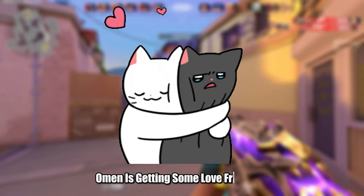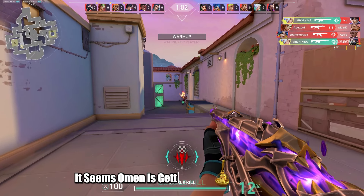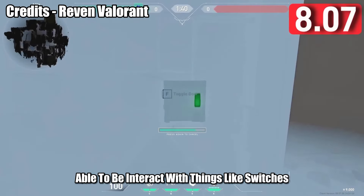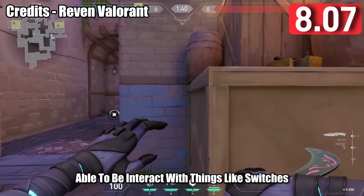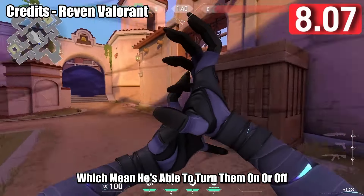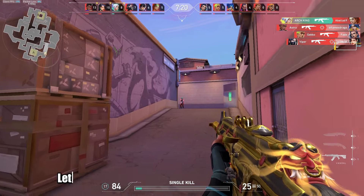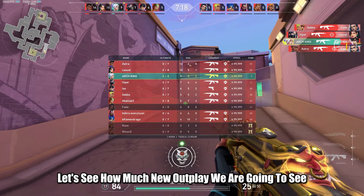In the new upcoming patch, Oman is getting some luck from Riot. It seems Oman is getting a buff for his ultimate — he is going to be able to interact with things like switches, which means he is able to turn them on or off while in his ultimate. I guess it's a pretty strong buff for him. Let's see how much new outplay we are going to see.